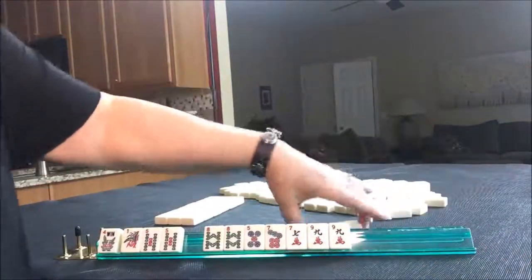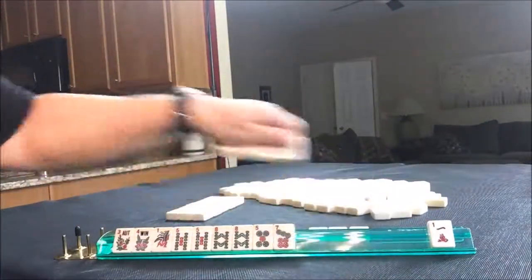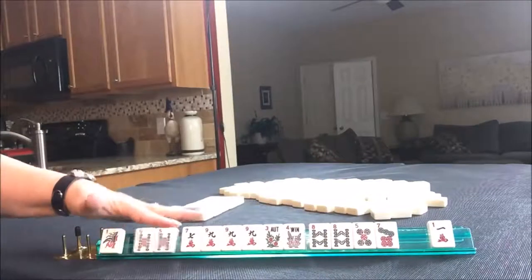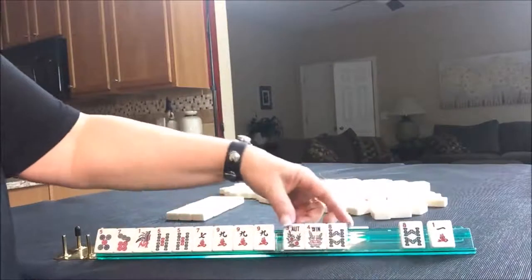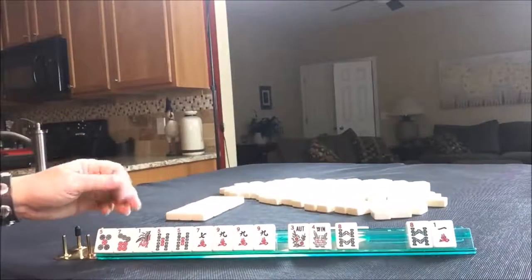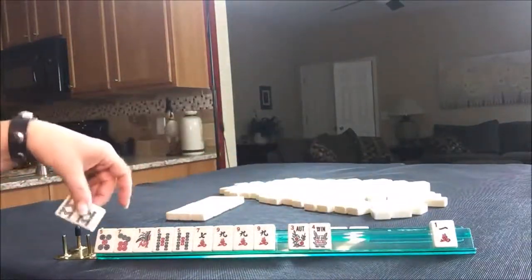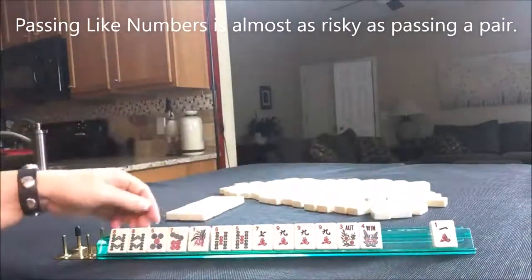Okay, here we go. We've got a flower and a nine crack. This is what I'm thinking: one, three, five, five, seven, nine. I'm thinking we should probably play big odds. But we have to make a choice already because we have a pair of flowers and a pair. And I'm not passing a pair, nor am I going to pass a flower — it's just really risky. Let's see... I don't want to pass like numbers either.